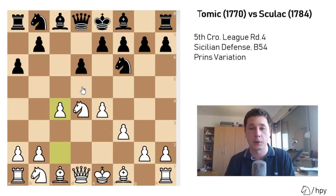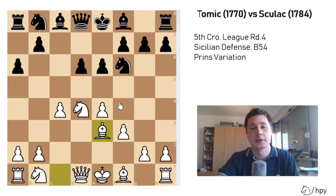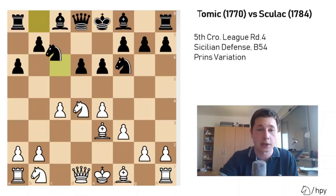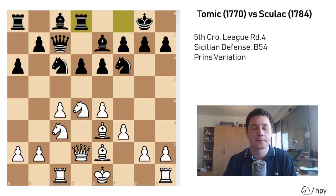He played e6, which I don't think is the best move — e5 would have been better, despite leaving the d5 weakness permanently. I played Be3, and I have a common setup with Be3, Be2, Nc3, Rc1, and castling short. Whatever he plays, there isn't too much chance for him to avoid that. So: Nc6, Qd2, Be7, Nc3, castles, Be2, Qc7, Rc1, and now he played Rd8.